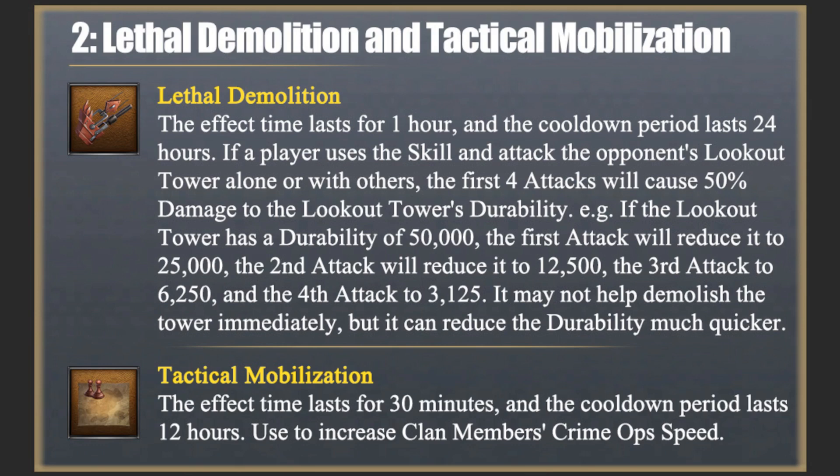For example, if the lookout tower has a durability of 50,000, the first attack will reduce it to 25,000, the second attack to 12,500, the third attack to 6,250, and the fourth attack to 3,125. It may not help demolish the tower immediately, but it can reduce the durability much quicker.